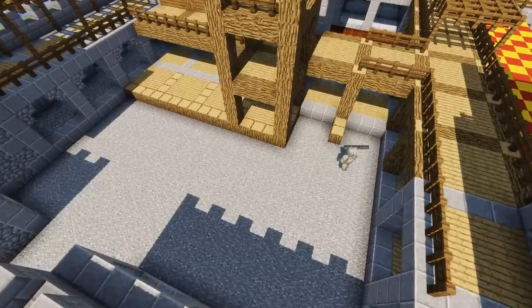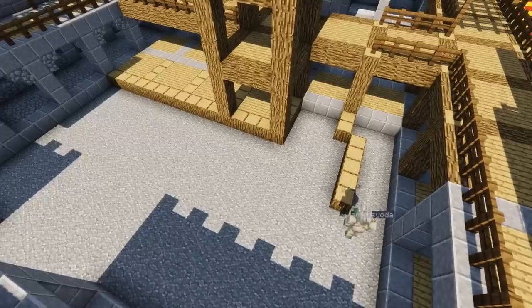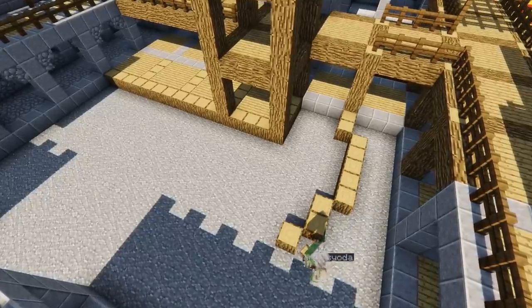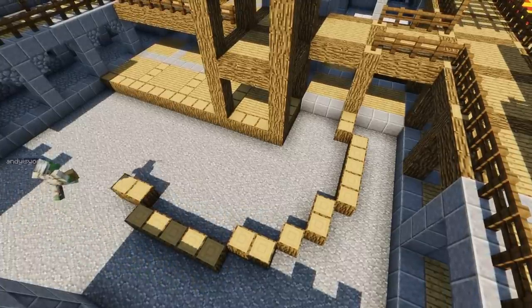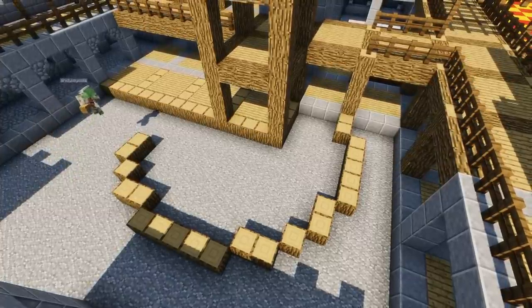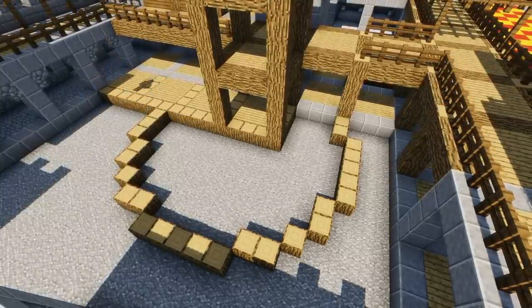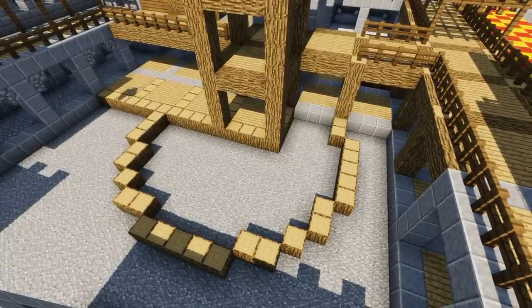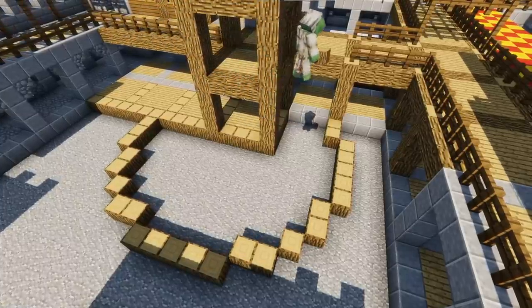Now we're going to make this little round house. It's a five, two, one, two, one pattern - and then five, two, one, two, five - a five, two, one, two, five circle if you like. I'm going to bring this up another four blocks, and the fives are going to have some windows.